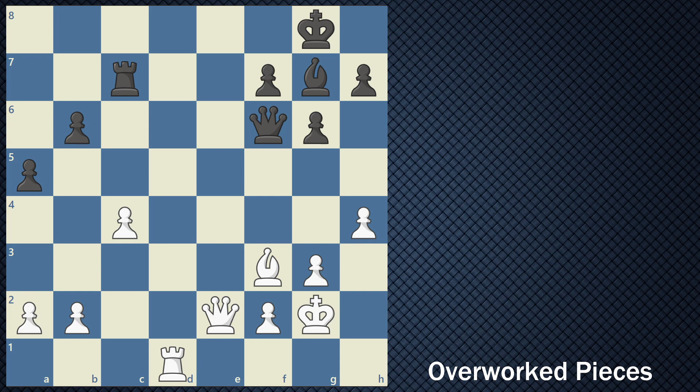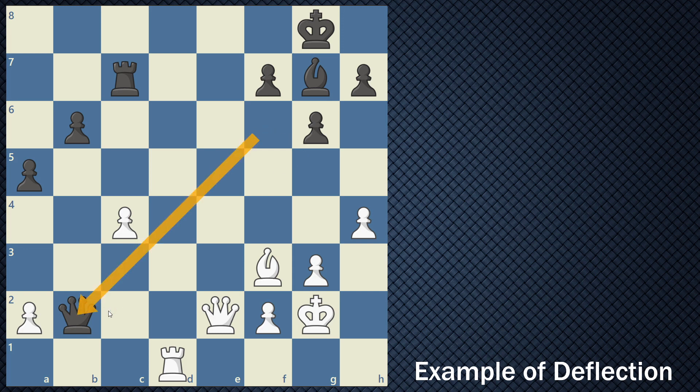Here's an example of deflection where black's queen captures the pawn on b2. Black came all the way over to capture this so-called free pawn, knowing that the queen is defended by the bishop. Black thought: why not come here, grab a pawn, possibly grab another pawn, and start picking off pieces? What white notices is that this bishop is slightly overworked, and as mentioned previously, the back rank checkmate is a really big deal.